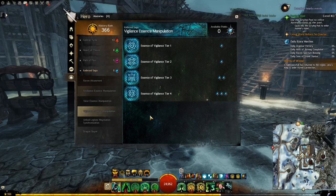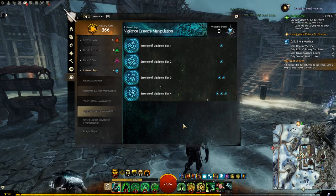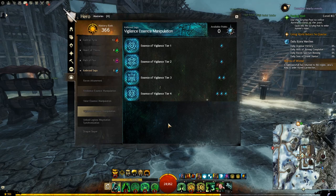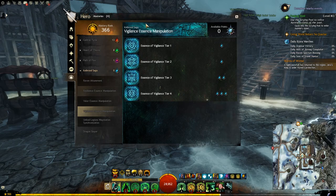However, the large chests will give you better loot if you have the tier 3 essence manipulation. For example, to maximize your profit from a large Vigilance Essence chest, you will need the tier 3 in the Vigilance Essence Manipulation, and so on.